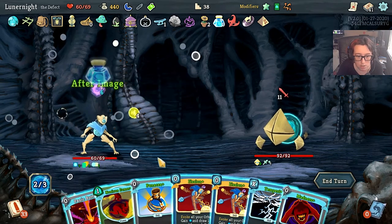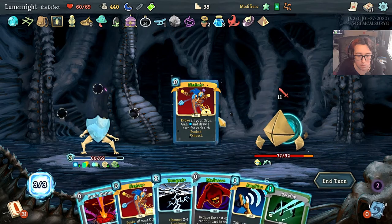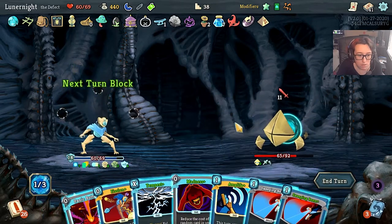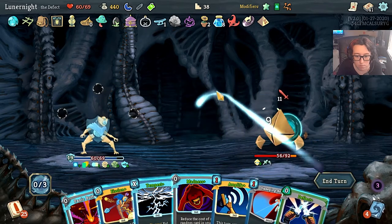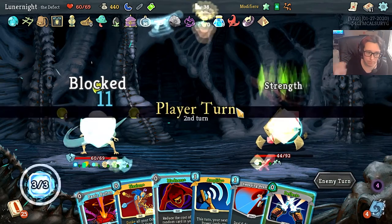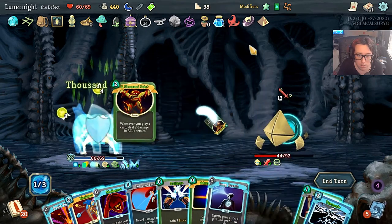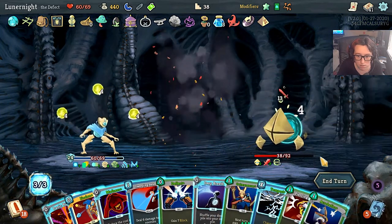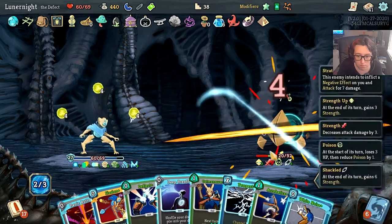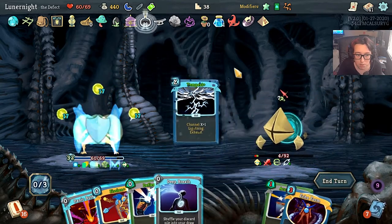First things first — After Image, Panacea, Noxious Fumes. Draw some cards — Backflip, Violence, Masterful Stab, Dodge and Roll, Sweeping Beam, Tempest. My hand is full. Amplify, A Thousand Cuts, Adrenaline, Madness — just because. Using Well, Sweeping Beam, White Noise, Bias Cognition. Outmaneuver. Can I just kill you by playing whatever I can? We gotta make a choice — do I want the shop here or the shop later? Do I want only three? Wait — it's the same amount no matter what. I'll go this way.